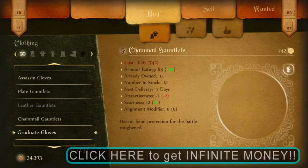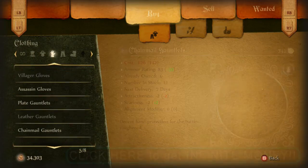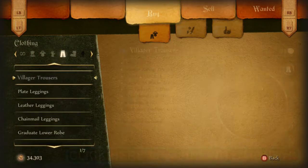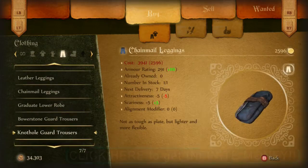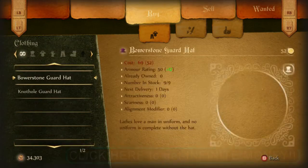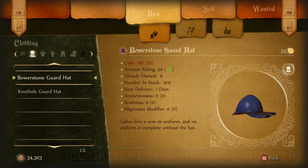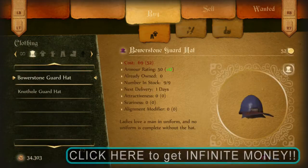Just talk to the merchant, go to buy, then go to clothing, and you can buy each piece of the outfit individually. The ones you're looking for are the Bowerstone Guard outfit, the Nothole Guard clothing, and the Graduate Outfit.